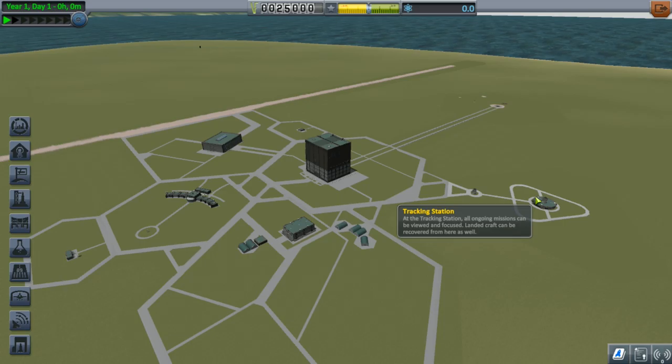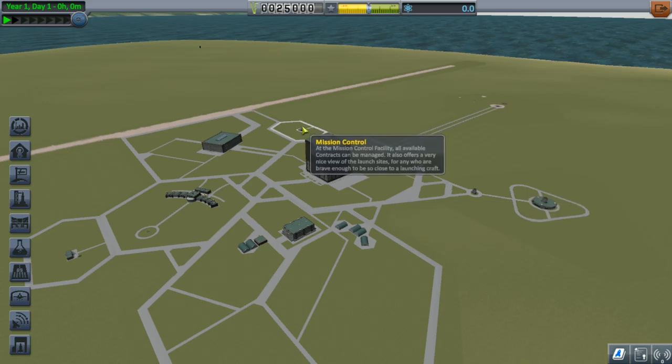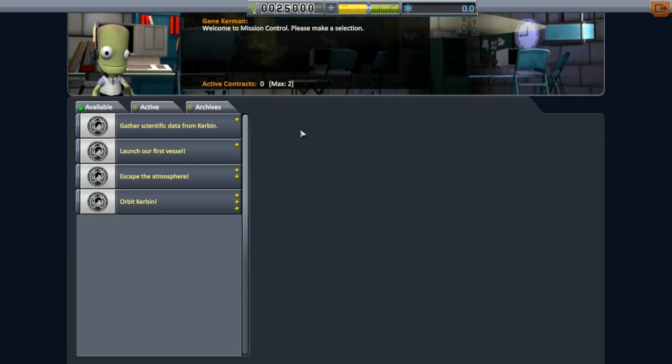When you first start the game you'll be looking at the space centre. There are several buildings here and by left clicking you can go directly to any of them. The first place you'll want to go to is Mission Control, which is here. This is where you'll be able to pick up missions that pay you money to buy more stuff, which is always good.